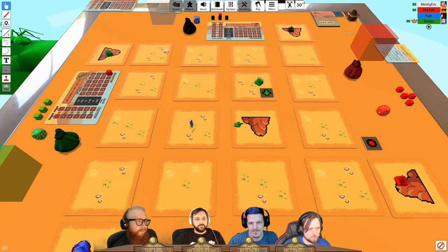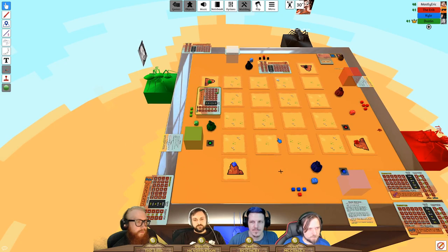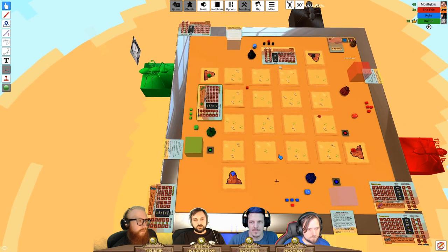There are reasons you might not want to cash in a food token right away — during the resource collection phase, you get extra resources if you have ants in a food token space. There's also an anthill on the back side of all the tiles.